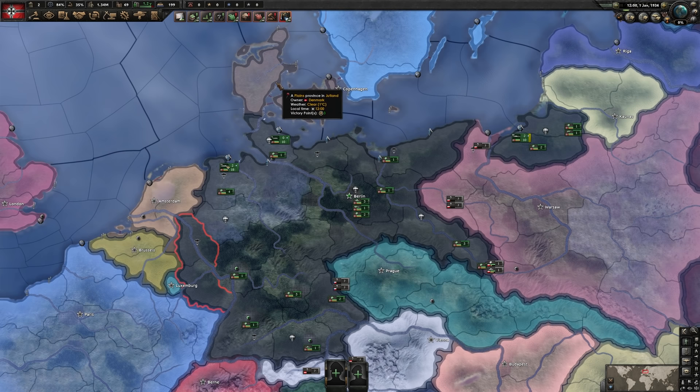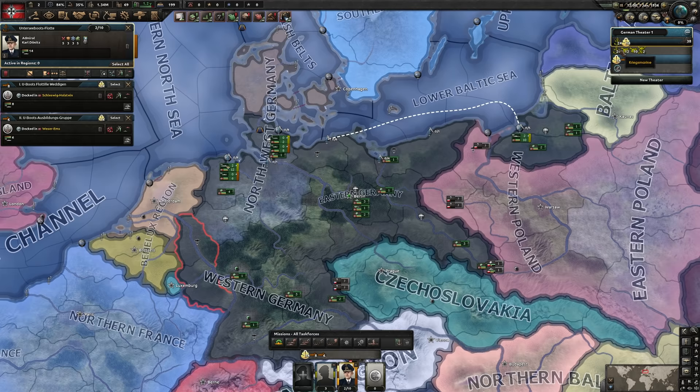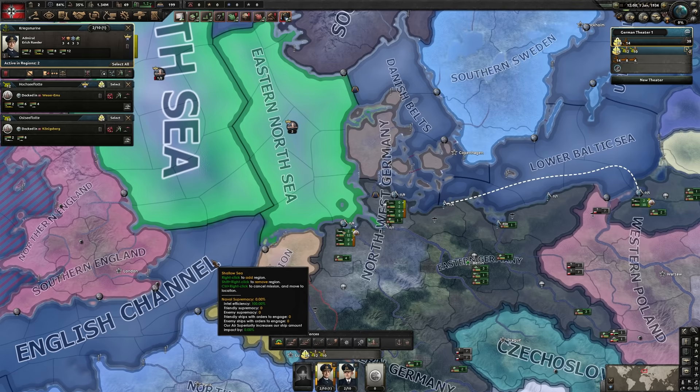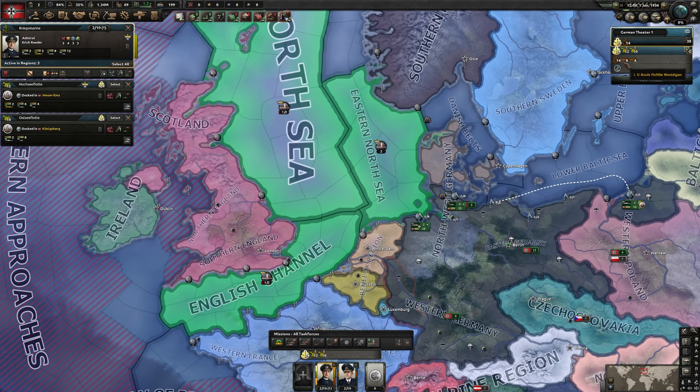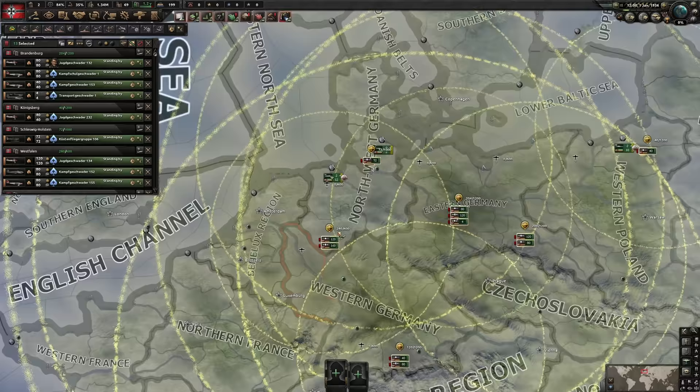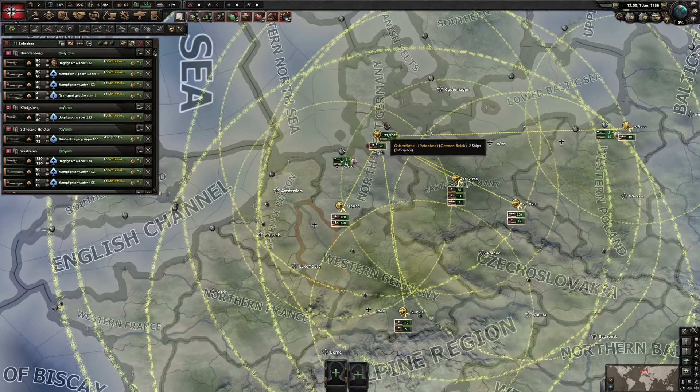Let's start out with the Navy. We've got Dönitz on the submarines and radar on the surface fleets. I'll use Erich here for naval invasion support on the Eastern North Sea — these three tiles: North Sea, Eastern North Sea, English Channel — and the submarine fleet convoy raiding in exactly the same tiles. I'll revisit the Navy later. For the Air Force, I'll just group everybody up in Schleswig-Holstein — that's the largest airport I have.